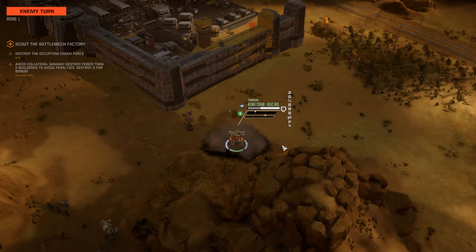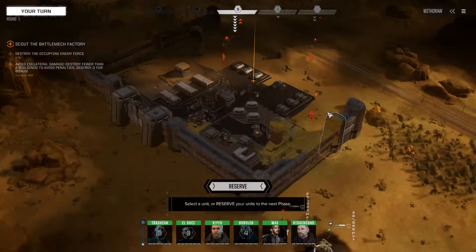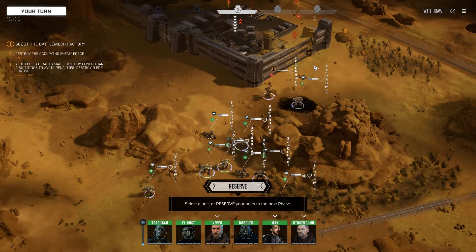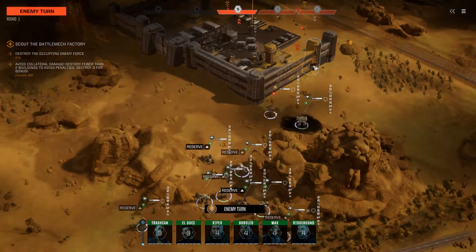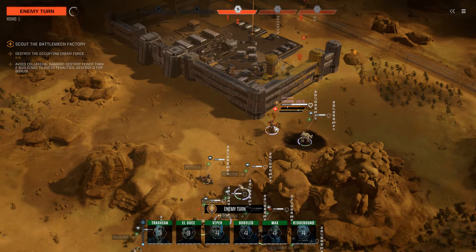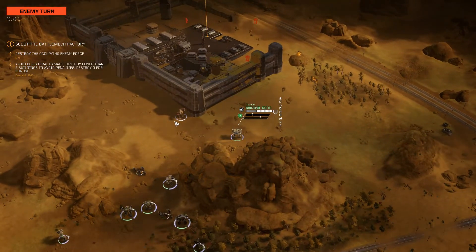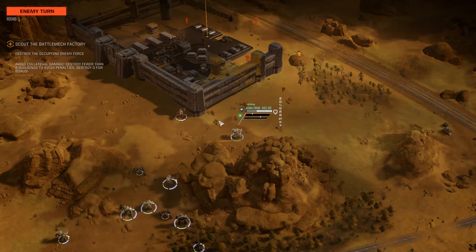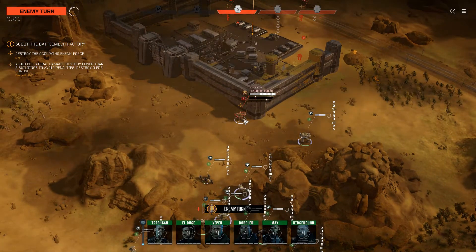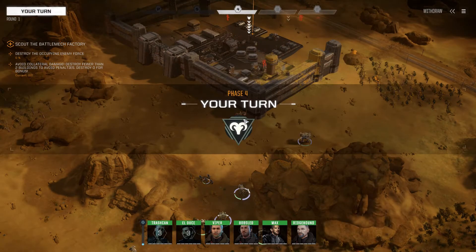That looks like a first LRM volley coming in. Thankfully we haven't moved yet, so damage should be pretty light. It makes me wonder what that 80-tonner is to have so many LRM racks available so quickly. For right now we're just waiting. This Longbow might try to kick me or do a DFA, but nope, he moves back — double medium laser, probably inside the minimum range of his longer range guns. If that Longbow survives this round, I will be a very surprised man.